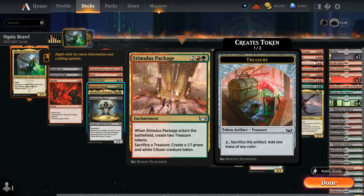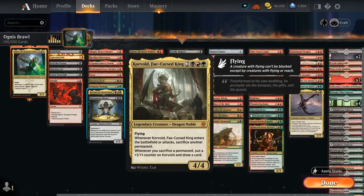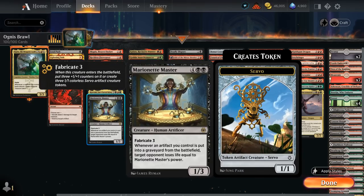Stimulus Package generates two treasures when it enters and we can sacrifice a treasure at any point to create a 1/1 green and white Citizen creature token, helping us go wide. Core Vault is another great sacrifice synergy card — it enters sacrificing another permanent, and whenever we do sacrifice another permanent, it puts a +1 counter on itself and lets us draw a card. Finally, Marionette Master is one of my favorite finishers: six mana 1/3 with Fabricate 3, so when it enters we get three 1/1 servo tokens or three +1 counters. Whenever an artifact we control goes to the graveyard, the opponent loses life equal to Marionette Master's power — if it's a 4/4 with a few treasures around, we can potentially kill the opponent on the spot.